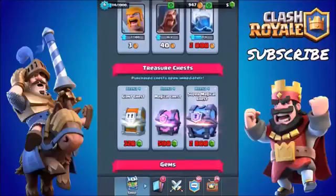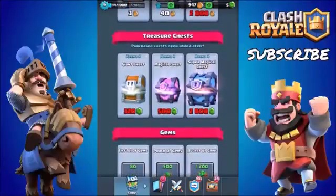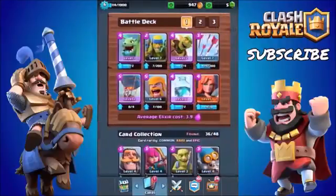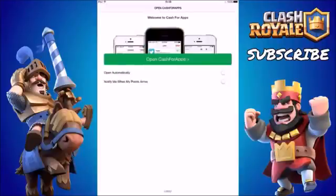I'm sure loads of you have heard of CashWraps before — some of you may love it and some of you may not like it as much. The great thing about it is they have just refreshed loads of the apps inside of the store, so you're going to be able to get points faster than ever. If you want to do this guys, just follow this simple process: go into the description box down below and click the first link, which is going to take you straight to CashWraps, and you will get extra free points just for using that link.